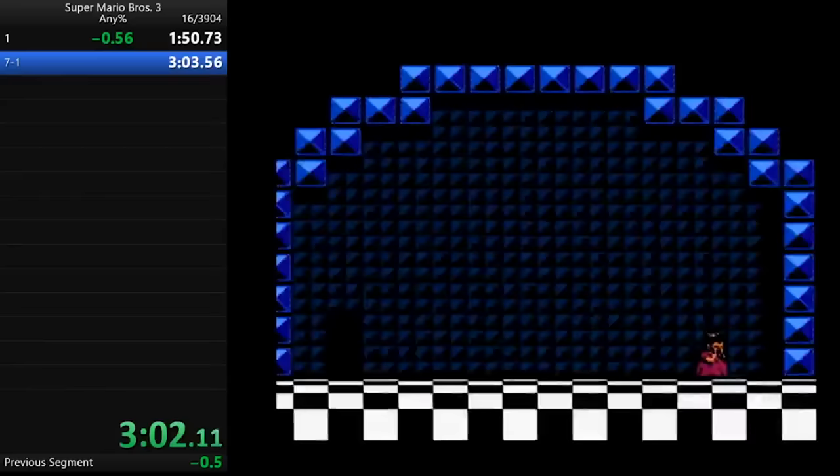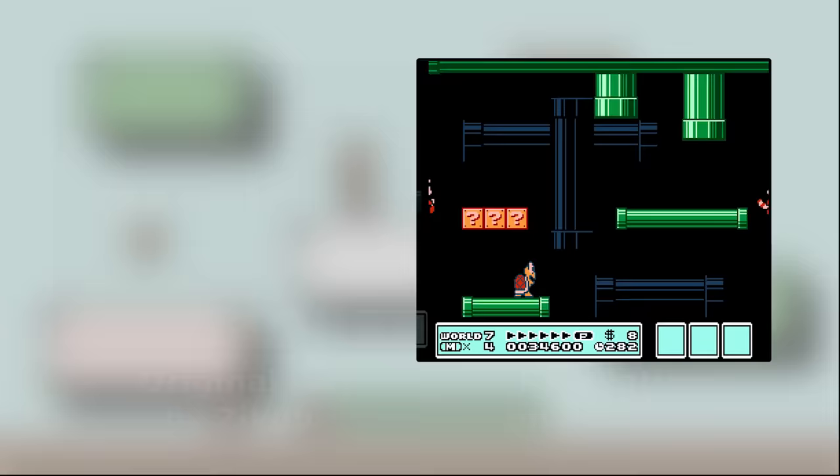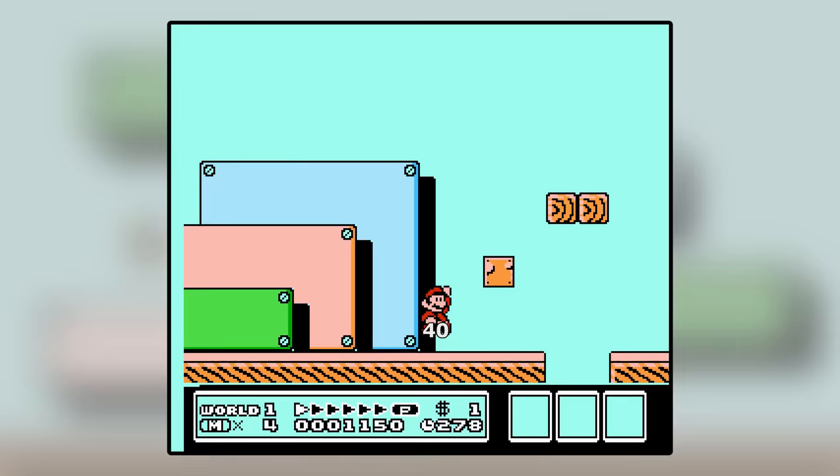So what happened? In short, Mario hit a glitched note block and the game crashed in the perfect way to make it immediately load the ending sequence. To better understand why, the run was painstakingly recreated frame by frame on emulator. The result very closely matches the original and lets us analyze all the variables at play.